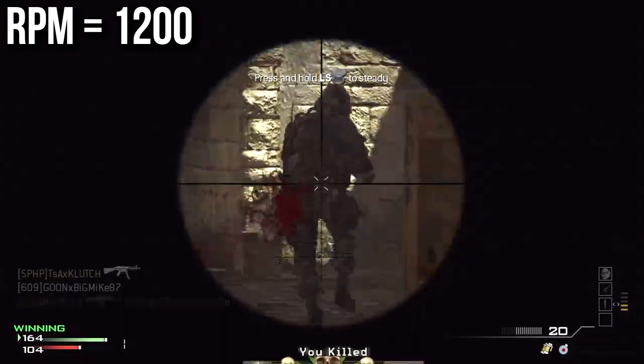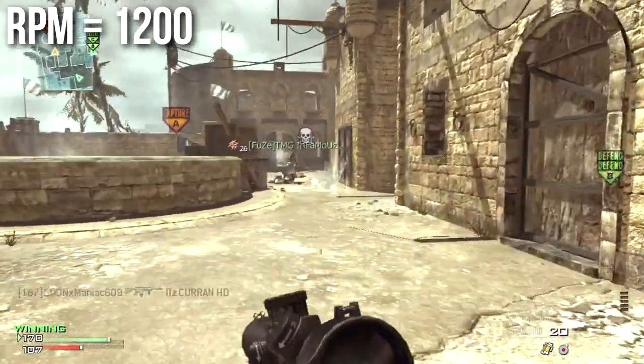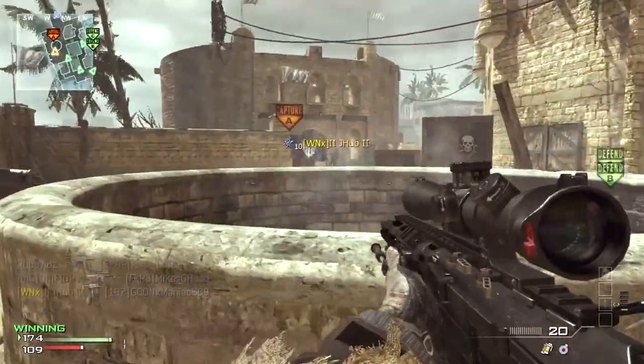It shoots at 1,200 rounds per minute, which is exceptionally fast — a little bit faster than you could probably handle the recoil, but you might manage around 400 to 600. With the RSASS, unfortunately, your move speed is only 80%, making it one of the slower moving sniper rifles in this game.